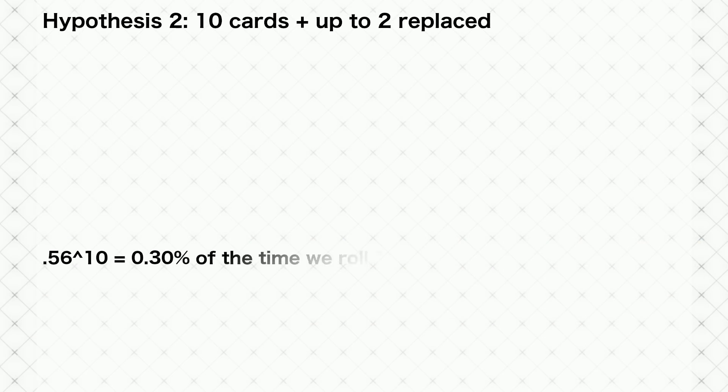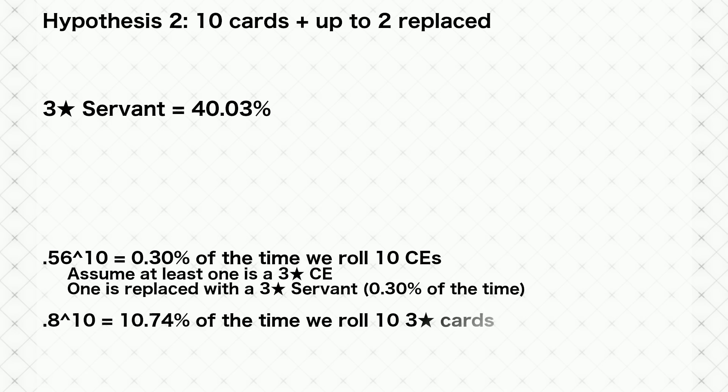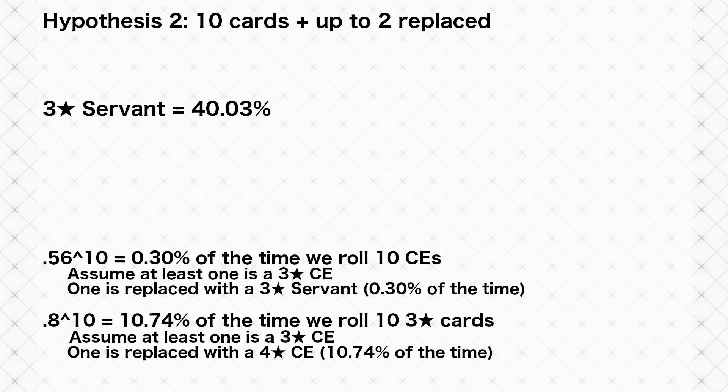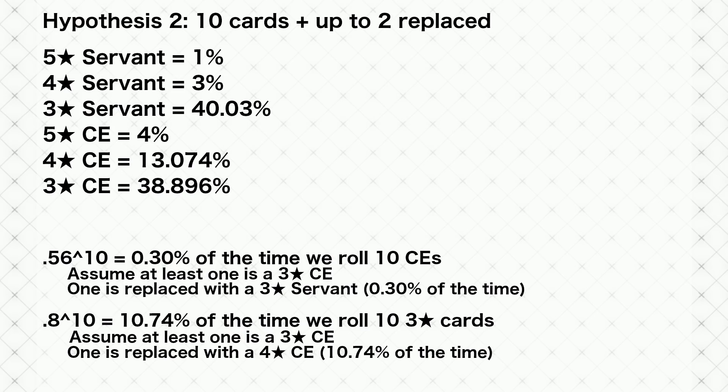The chances of getting all 10 CEs is 0.56 to the 10th power, or about 0.3% of the time. In these cases, one 3-star card is replaced with a 3-star servant, boosting their rate from 40% to 40.03%. The chances of getting all 10 3-star cards is 0.8 to the 10th, or 10.74% of the time. In these cases, one 3-star CE is changed into a 4-star CE, boosting 4-star CEs from 12% to 13.074%. Three-star CEs drop to 38.896%, while all other rates remain the same.